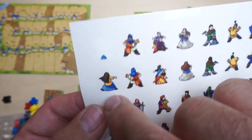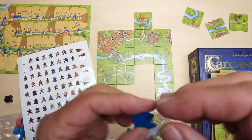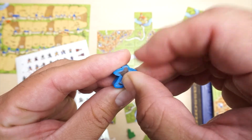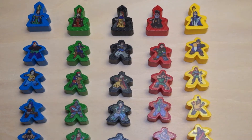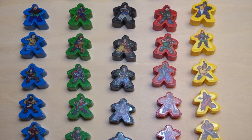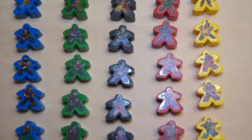You can see the whole dress when you cut it out. Now we're going to peel it — this is really interesting. That's the meeple with the decal, just to give it a little flair, a little personality. Add it to the game itself and you can have little unique pieces on the board.